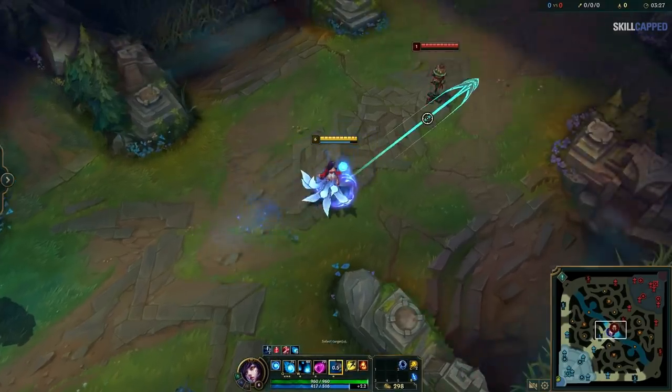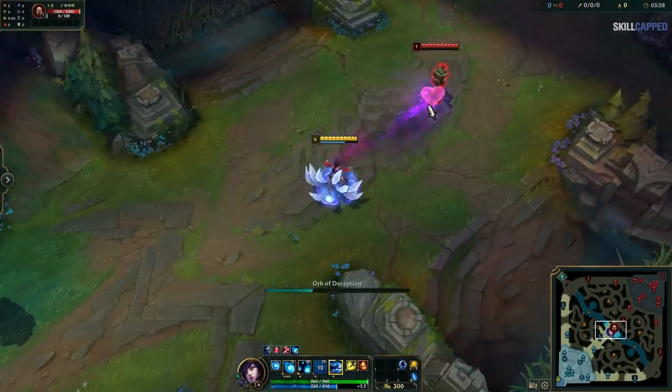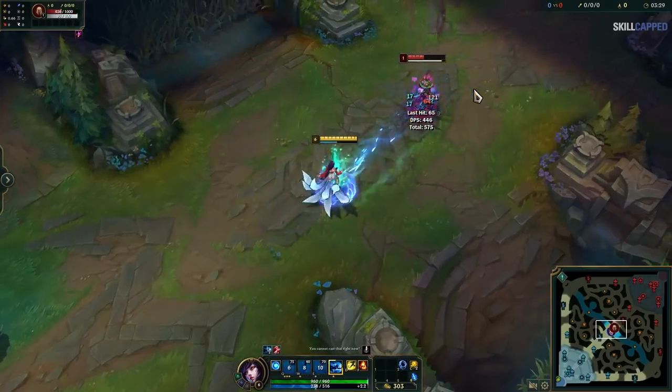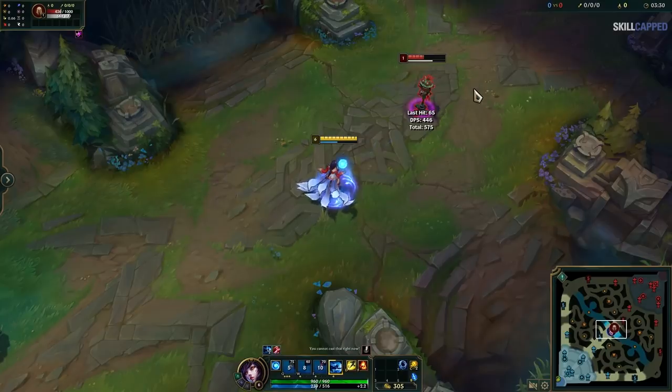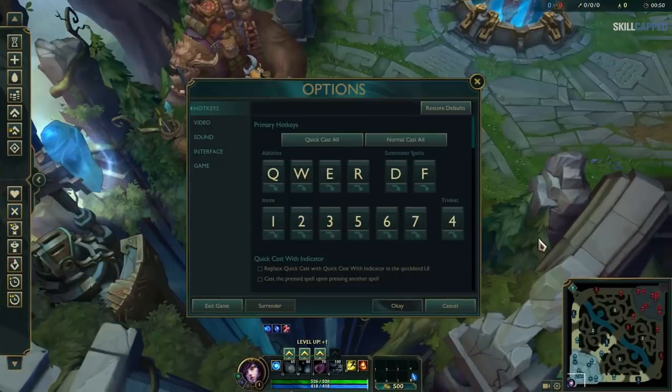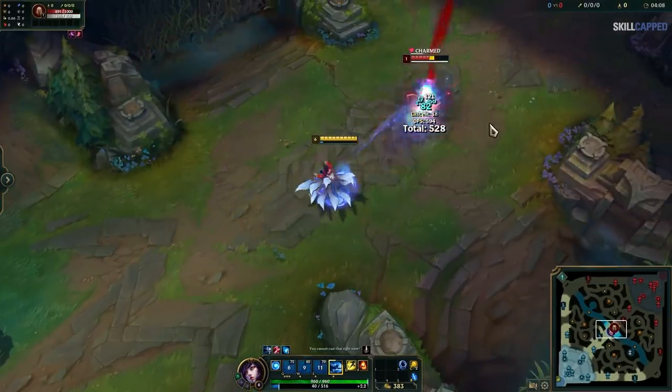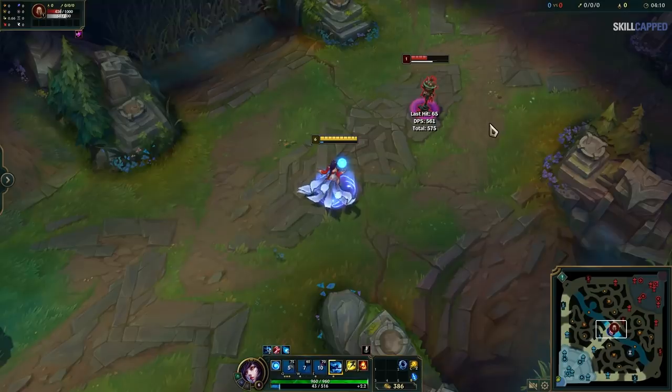The problem with normal casting is that everything you do is so much slower compared to quick casting. Having to press your ability and then click for it to go off is just way too inefficient compared to just having to press once. If you're having issues dealing with the lack of indicator for your spell's range, a compromise you could make is turning on quick cast with indicator — your ability will still show an indicator until you release the key, and then it'll go off.